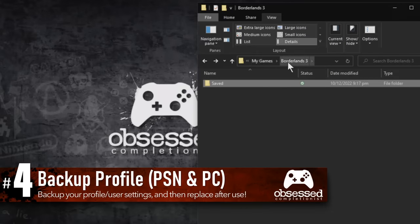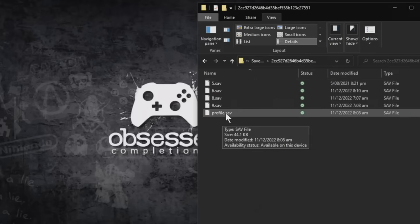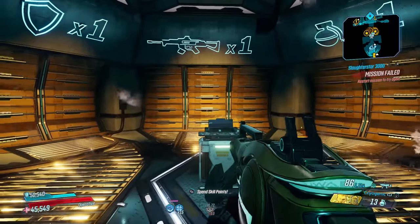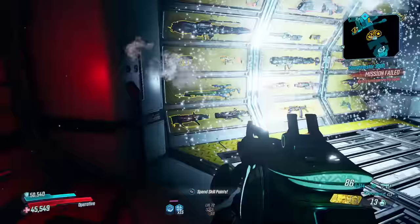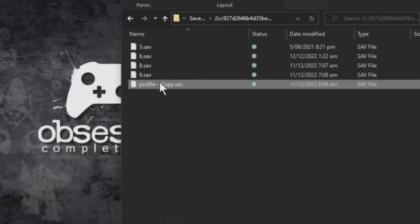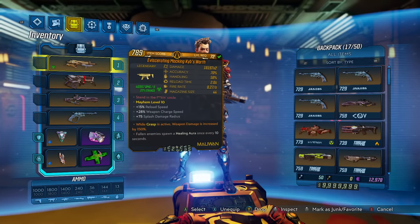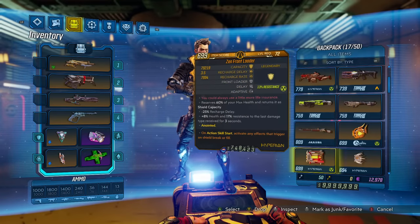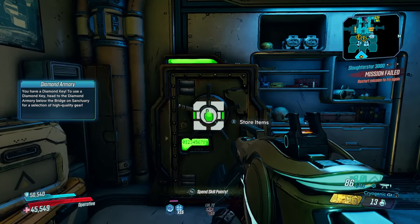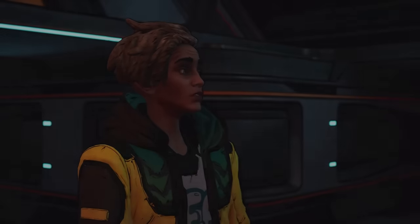If you're on PC or PlayStation there's an even easier method, as you can simply back up your profile — the keys are saved separately to the main save. Before using a key, remember to back up your profile, then jump in game and use as many keys as you can, taking full advantage of the diamond loot room. After grabbing everything and saving your game, simply restore your profile which has your keys from before. You can see that once again I have 50 keys back and still have the gear acquired from the diamond loot room. Just be careful — do not put any new loot into your bank, as when you restore your profile anything you've added will be lost.